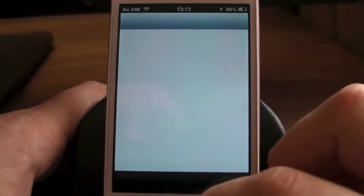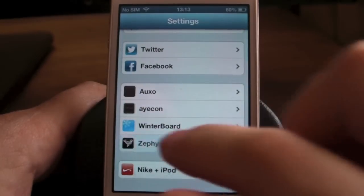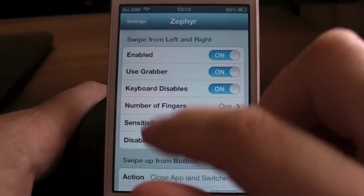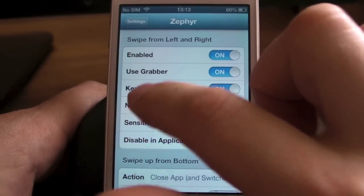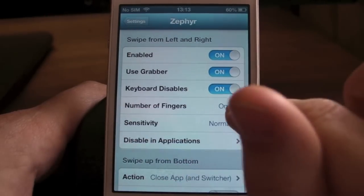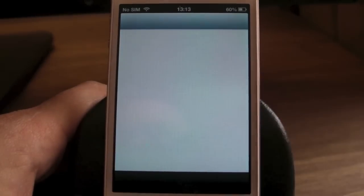And if I put the grabber on. So if we go back to settings and put the grabber swipe from left to right. So what this means now is you can see the little grabber comes out like it does on a notification center normally. So if you didn't mean to swipe, you can be like, 'oh, I didn't mean to do that.' Or double swipe and that will go.